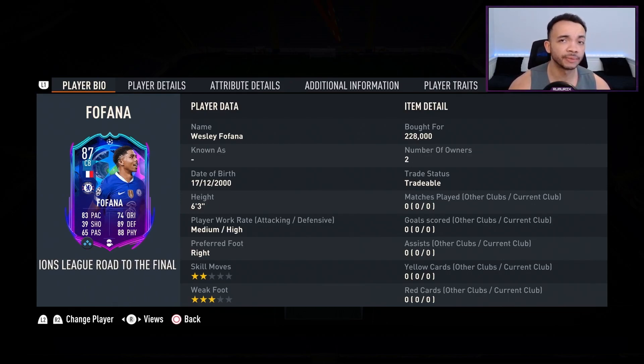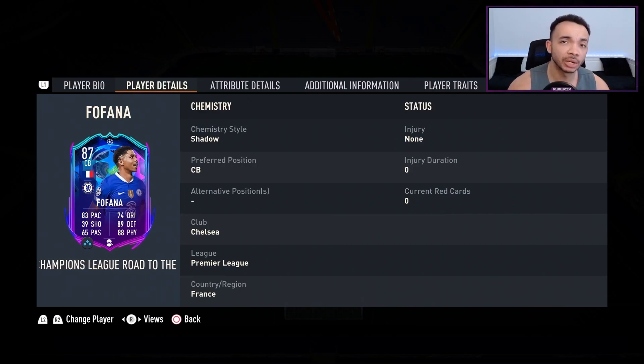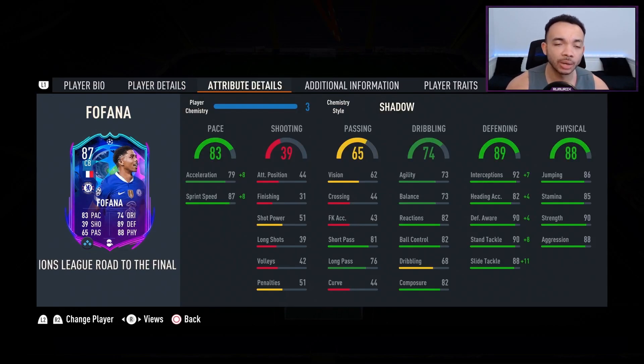This card is upgradable. Chelsea find themselves one goal down against Dortmund in the Champions League — the second leg is at home for Chelsea, so there is a possibility they turn that around. He can play centre-back and centre-back only. His club is Chelsea, with Premier League links and French links. I've decided to stick a shadow on him, which makes him the lengthy accelerate type.